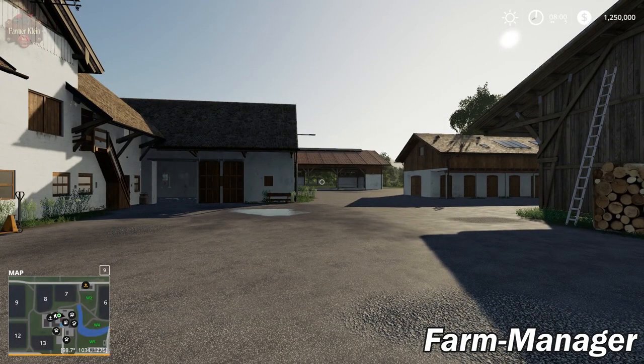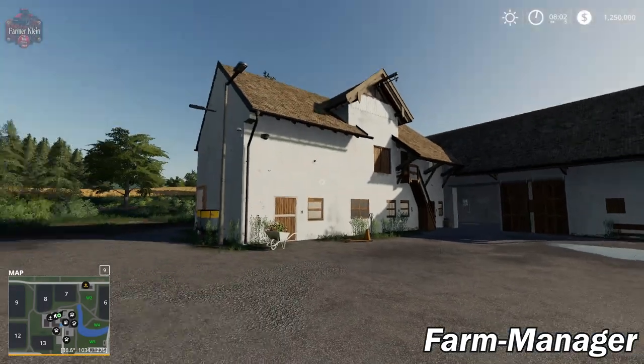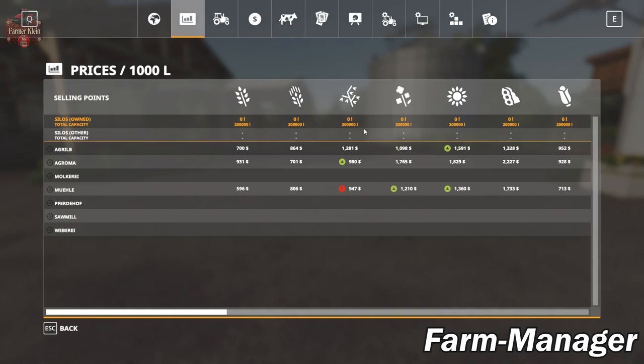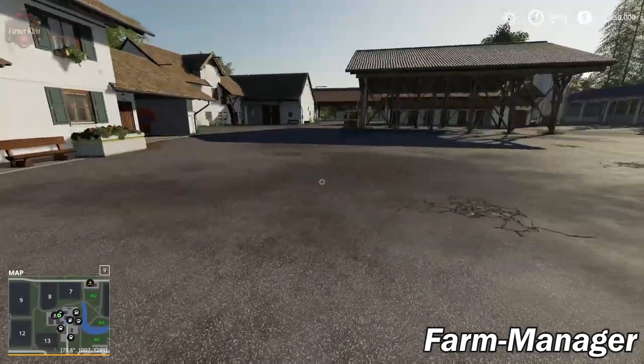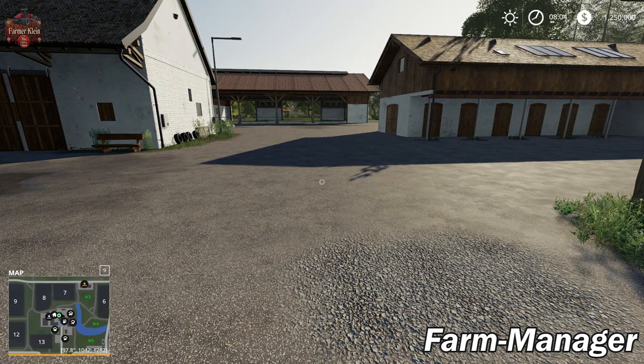We're back in Farm Manager mode. You can see we still have our buildings — on this version of the map we still have a fully built out farm. All the structures are here, all ready to go. We've got $1.25 million. We do not have any crops and we no longer have any equipment. That is really the only difference in play styles with Zeinderhof: in Farm Manager mode you have no equipment but $1.25 million; in New Farmer mode you have equipment and $100,000; and in Start from Scratch you have the whole farm and $500,000.